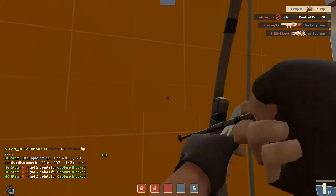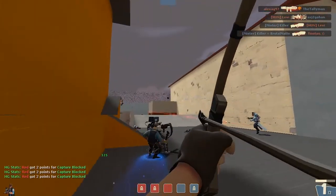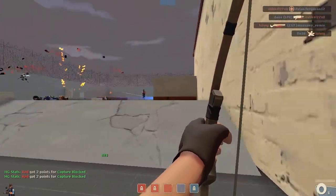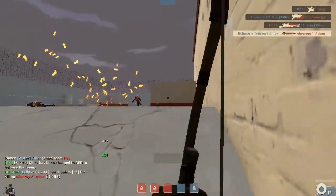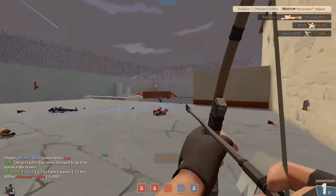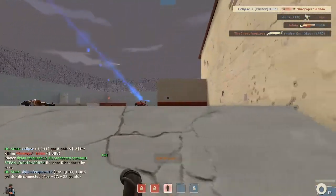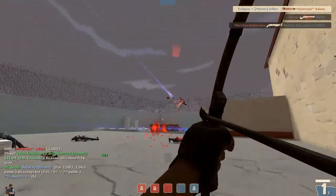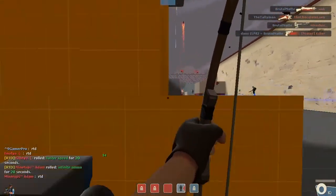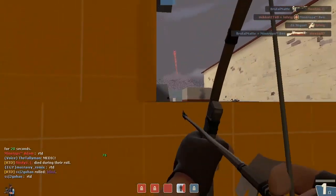When you're using the Huntsman, say a heavy is walking with his minigun towards the left side — you want to aim where he's about to walk. You want to fire so he'll walk into the arrow and kill him. It's all about timing, precise timing — the precision of the timing.